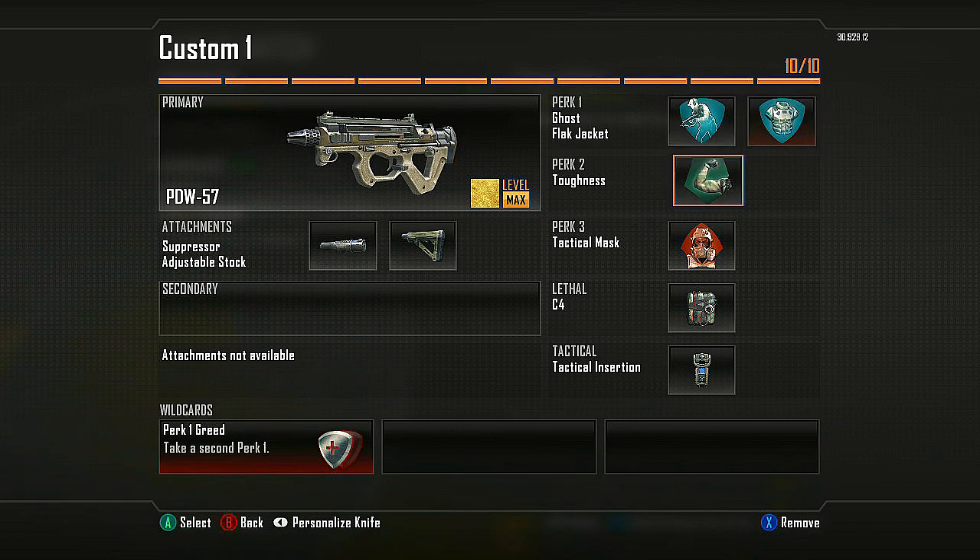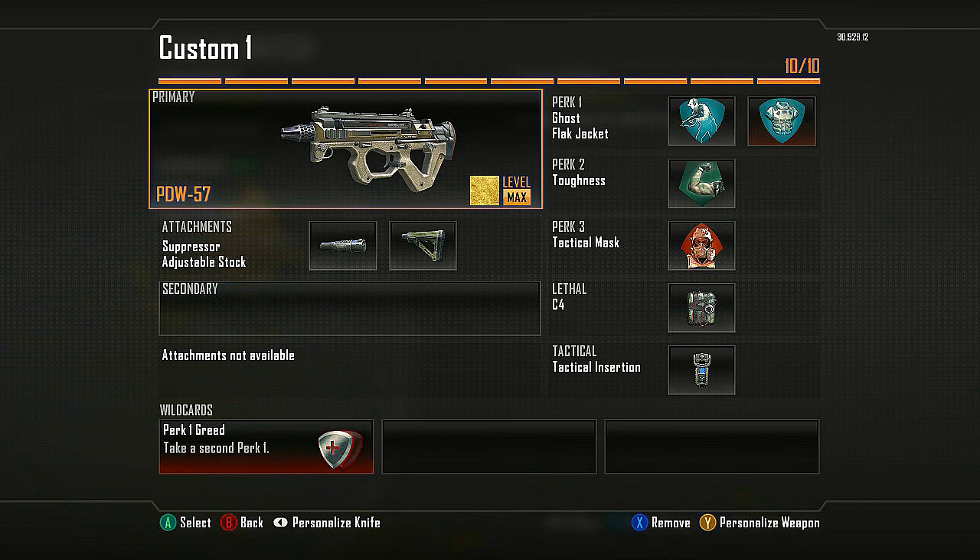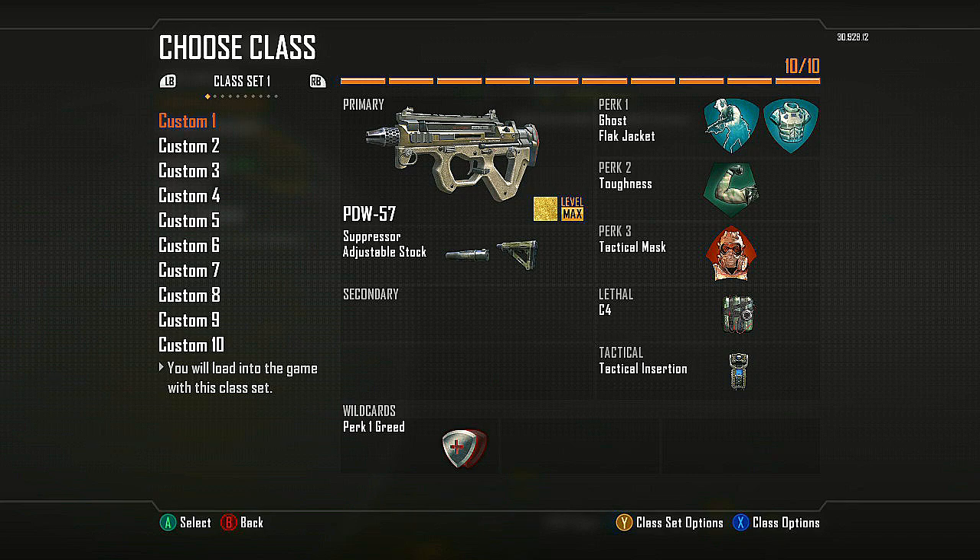I run it with Toughness because the PDW having 50 bullets — you don't need Scavenger and you're better off with Toughness on this submachine gun. Win a lot more gun fights. Run it with Tac Mask. Also have a C4 and a Tactical Insertion. This is the only Tactical Insertion class I have. There are occasions where the enemies are just too deep and too campy over at B flag and you need to whip this one out.